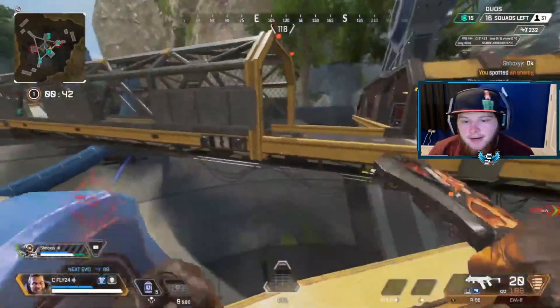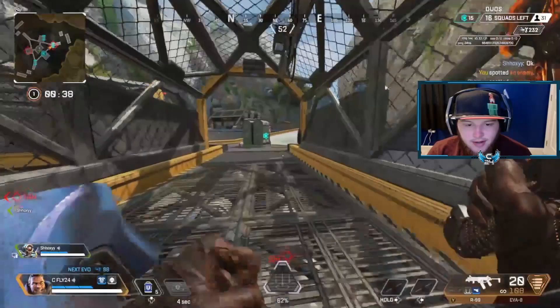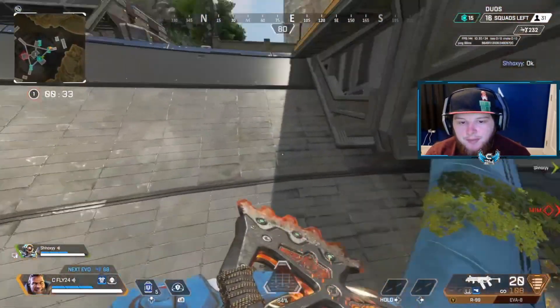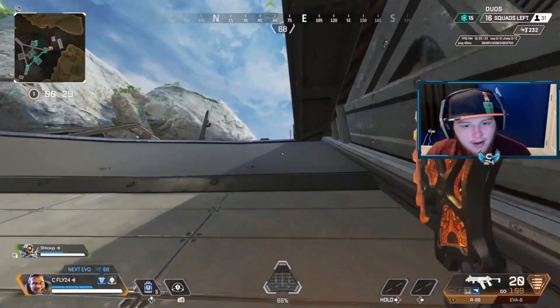Alright, this started with the very first push that I did. By the way, if I sound like I'm slurring, it's because my tongue is swollen on my right side. To start with this first push — I'm not going to go across the bridge, that's a dumb idea. I wanted to hurry and drop down to low ground, which might sound a little weird, but you're Gibby — you have that bubble for protection.